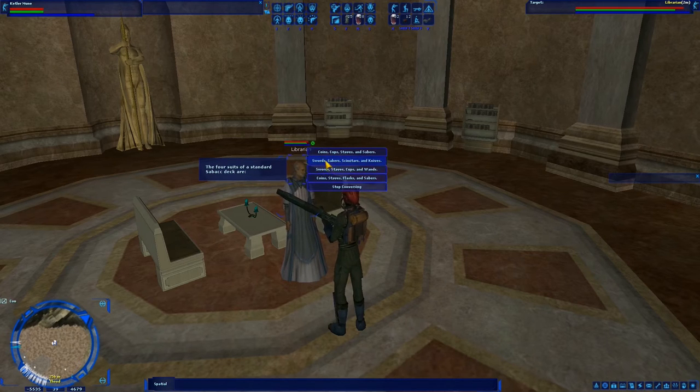The four suits of a standard Sabacc deck are... Coins, Cups, Staves, and Sabres; Swords, Sabres, Schmittars, and Knives; Swords, Staves, Cups, and Wands; or Coins, Staves, Flasks, and Sabres? Holy crap, that's confusing. I think it's Coins, Cups, Staves, and Sabres. No. Swords, Sabres, Schmittars, and Knives? That doesn't seem right. No. So it's gotta be the one with Flasks — Coins, Staves, Flasks, and Sabres. Yeah. Which of the following is not considered a standard Sabacc card? The Sarlacc, The Queen of Air and Darkness, The Idiot, or Demise? The Idiot? No. The Sarlacc. Yes.